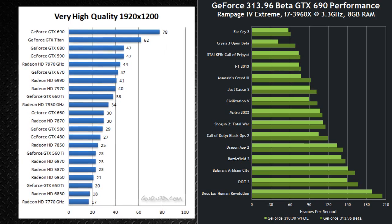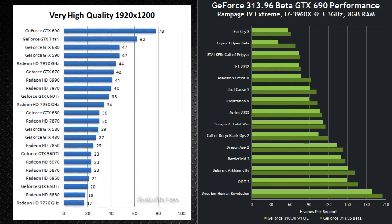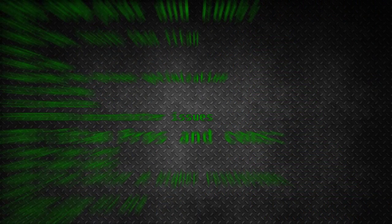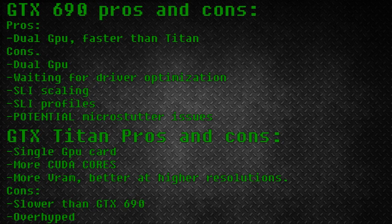There are a few things that go in favor of the Titan over the GTX 690. The 690 is a dual GPU card, which in most cases acts as if there's an SLI setup. That means if you get a Titan, you don't have to wait for driver optimization, no SLI scaling, no SLI profiles, and no potential microstutter issues. There's still a chance of those with the 690.